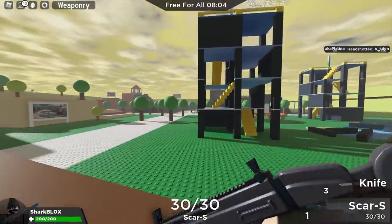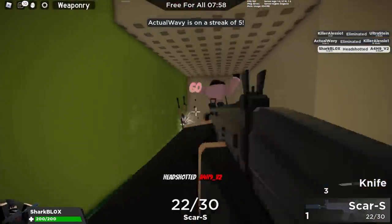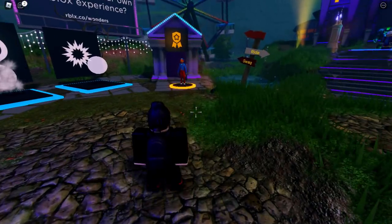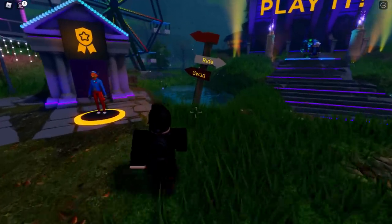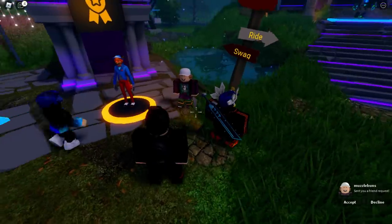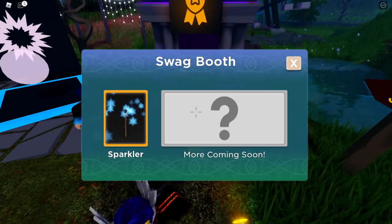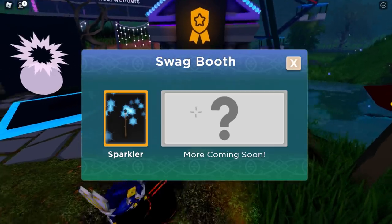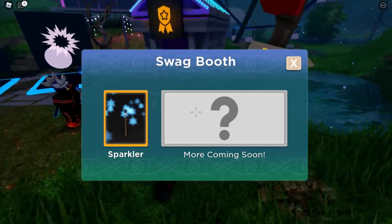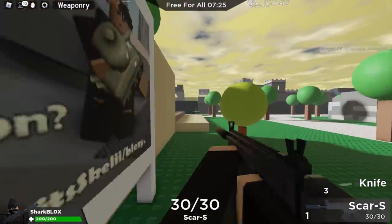The Build It Play It Mansion of Wonder demo will be linked in the description. I'm going to join so I can show you guys how to actually get the prizes. When the event is finally released, you need to go over to the swag sign and find the fox standing there. If you hold E to talk to the fox, it shows a sparkler and says more coming soon — that is where the prizes will be redeemed. You don't actually get prizes from playing inside the building; you get them from the booth over here.